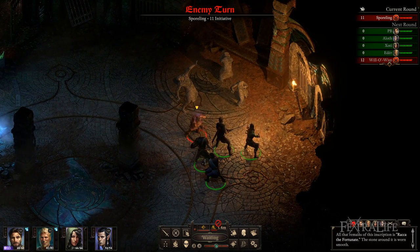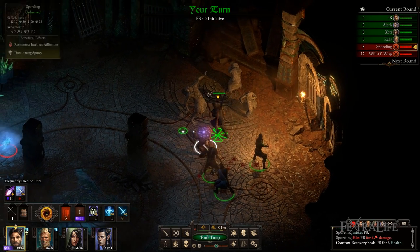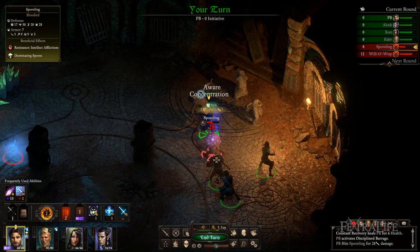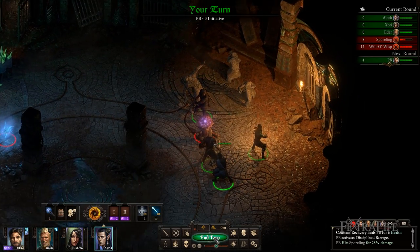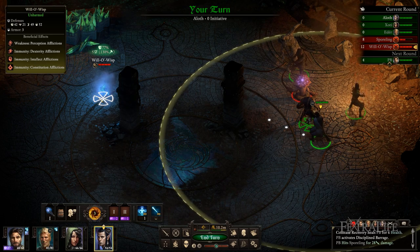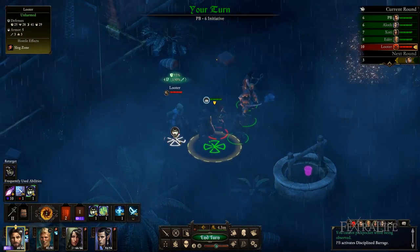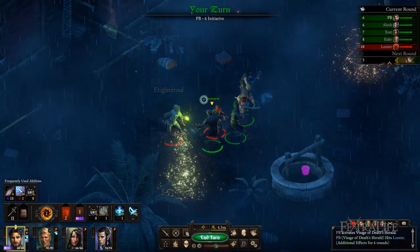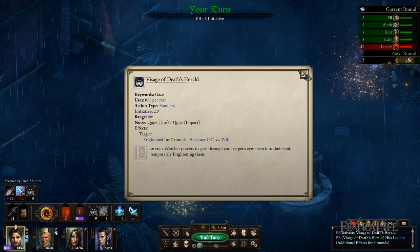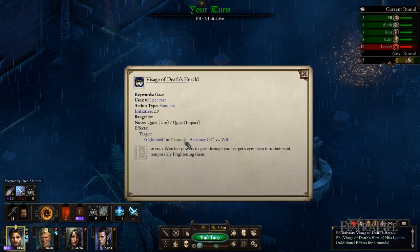In the same vein, Resolve reduces the duration of hostile effects, and this is calculated versus the number of seconds, which then produces a number of rounds. It is much harder to calculate the sweet spot versus enemy abilities without knowing what all of them are and what attributes enemies have. However, if you use the same spells that players can use as a reference, you will realize that it is unlikely you will have much of an impact at all without serious investment. Conversely, this means you can also dump Resolve without having to worry too much about it. Grazes and crits reduce or increase the duration of debuffs in a similar manner — the duration is calculated in seconds and then converted to rounds. So, for example, if you critically strike with Visage of Death's Herald, instead of it lasting 5 rounds, it will last 7.5, which is then rounded down to 7. This works the same way for grazes, which balances things out.